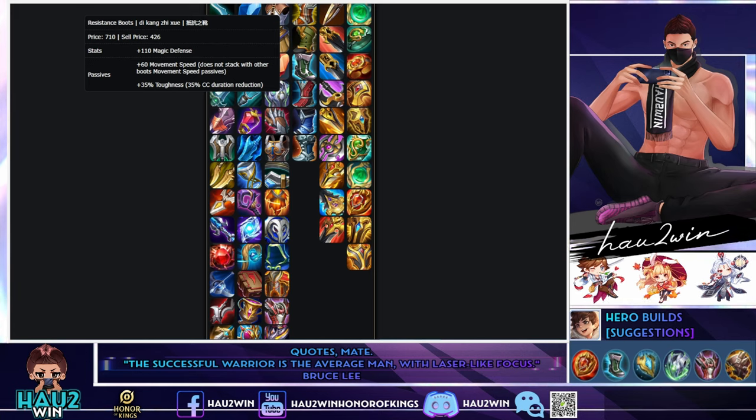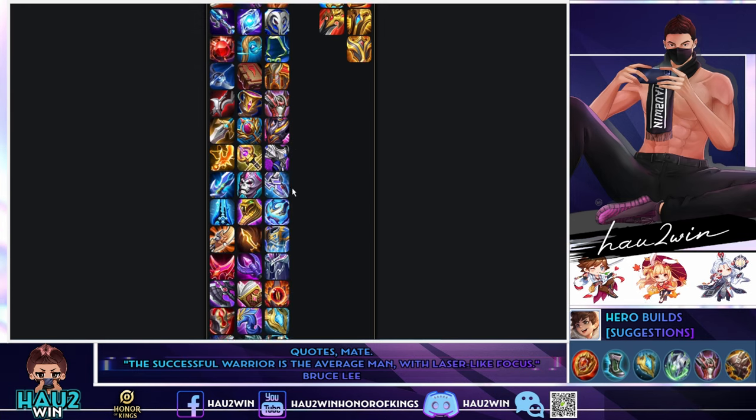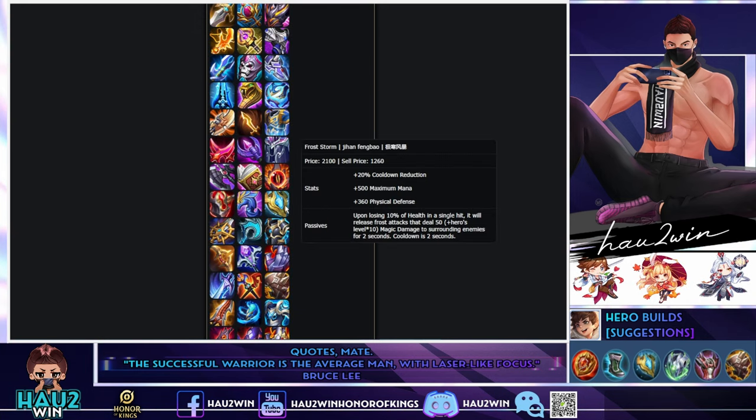Resistance Boots is important because you usually want to go in head first as Liu Shan, so you need the crowd control reduction. Frost Storm gives cooldown reduction, mana, and a passive — on losing 10% HP, you deal magic damage around you.